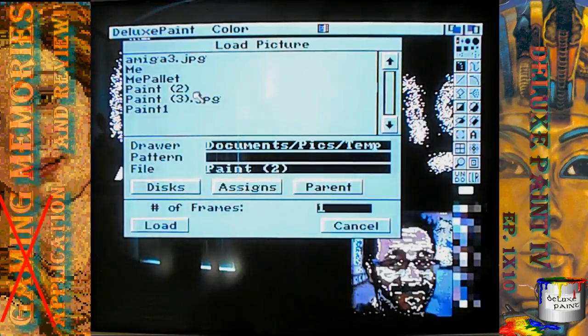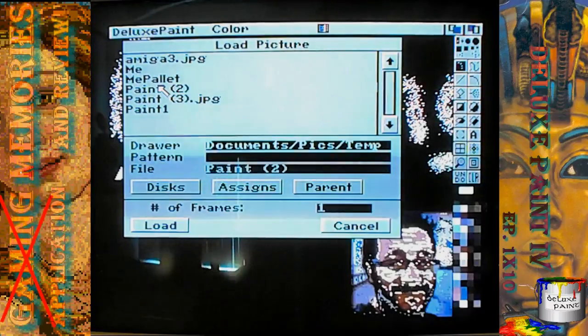But I can't really use the HAM mode. Personal Paint does not have HAM mode. Deluxe Paint has HAM mode, but I don't know how to transfer anything. There's no real utilities to save modern day files into IFF with thousands of colors. Photoshop might do it, but there's not many programs that'll do it for free anyway. I'll load up a different image that I happened to transfer.